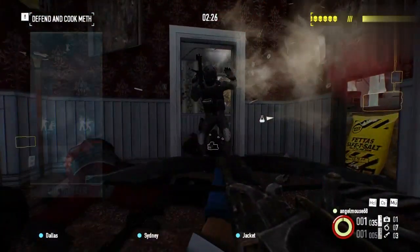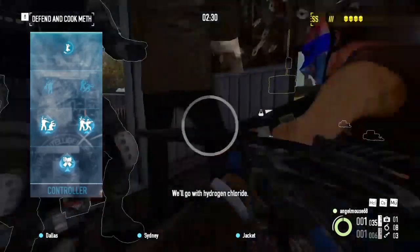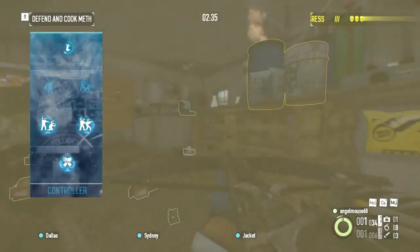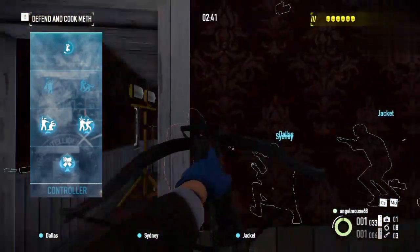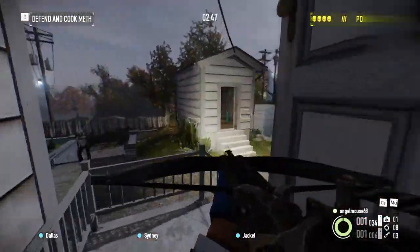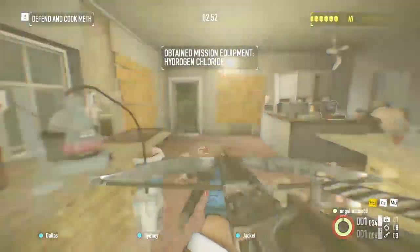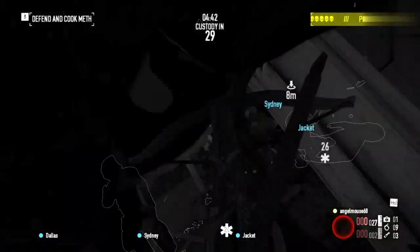Taking enemies hostage and converting them is very important in this build. Due to hostage taker, you do in fact gain ticks of health back the longer they are by your side. With joker aced, you then have two converted by your side. They also do a bit of damage even while you're regenerating or reloading. You could either keep them by your side doing damage to other enemies, or trap them in a place passively.